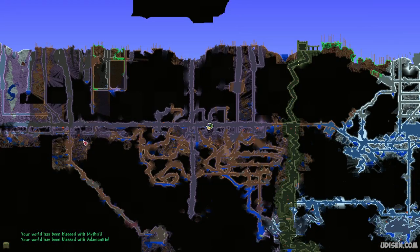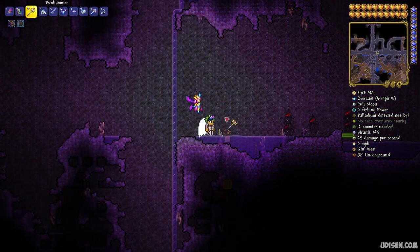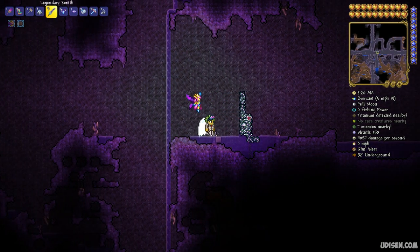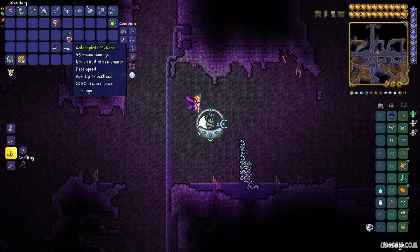You find these altars all around the underground system in the corrupted or crimson biome. In the crimson biome, it is totally the same altar but with a red color and the name demon altar. Titanium ore spawns all around the world — not in the corrupted biome, of course. Simply collect it, but you need a high-quality pickaxe — at least a chlorophyte pickaxe, mithril, adamantite, or titanium pickaxe.